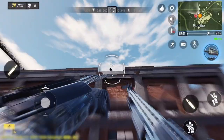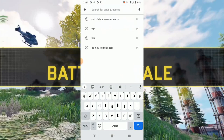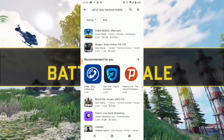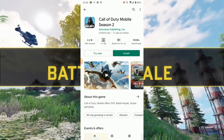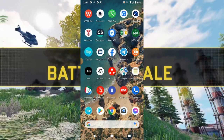Let me show you how to pre-register for Warzone Mobile. If you go to the Play Store and search for 'Call of Duty Warzone Mobile,' only 'Arena of Valor' pops up. There is no other application for it — the old Call of Duty Mobile is there, but there's no dedicated Warzone Mobile listing. So you actually have to go to the TapTap application instead.